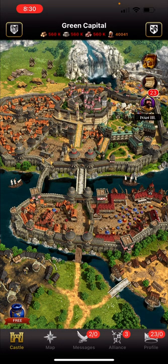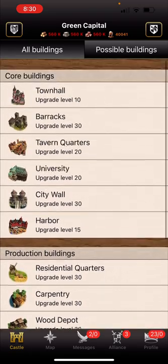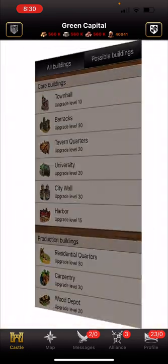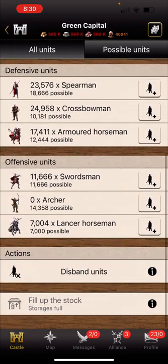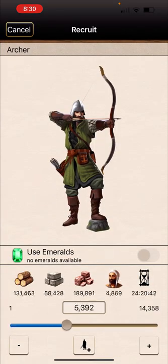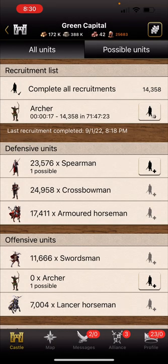So this is my green capital and this is my main city. It is fully maxed out - no upgrades available, just troops. The only thing I can really do with this city is develop troops, which is what I'm doing to try to take another city. I also have what's called the silver merchant.